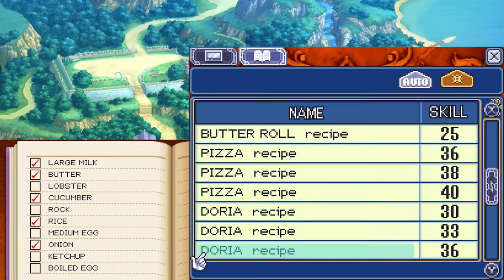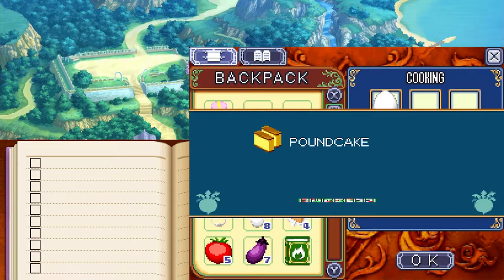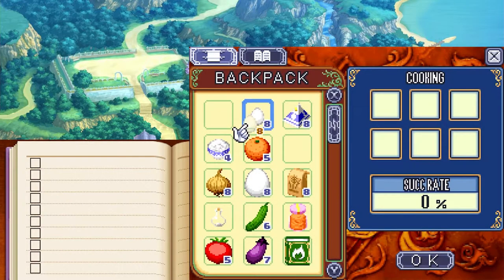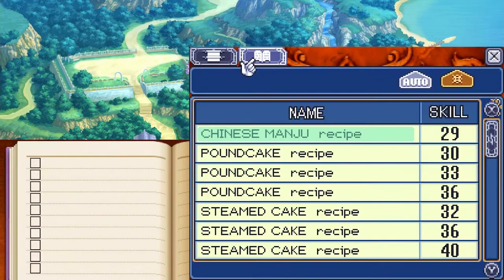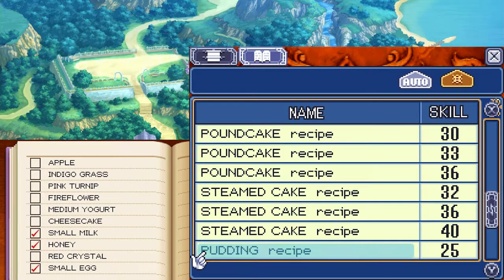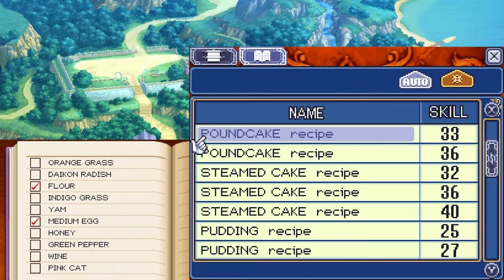Pizza with a small cheese is level 36, with a large cheese it's level 40. Doria with a small milk is level 30, with a large milk is level 36. So we did two level 36 recipes in a row — nice, lots of XP. At the steamer: one large egg and one flour for, I believe, a 45% chance at pound cake. Success! Also in the steamer: a small egg and a small milk make steamed cake.